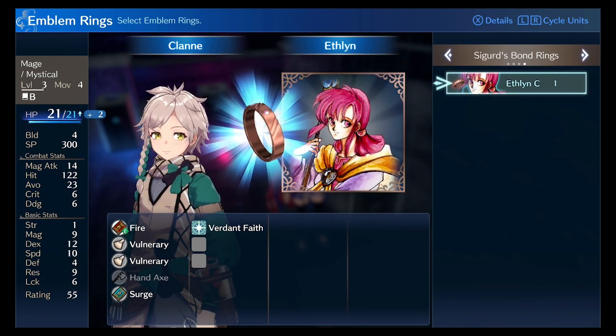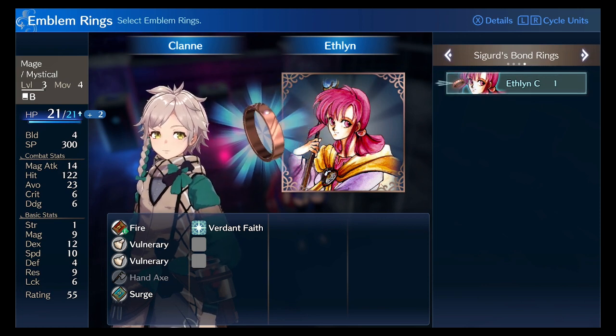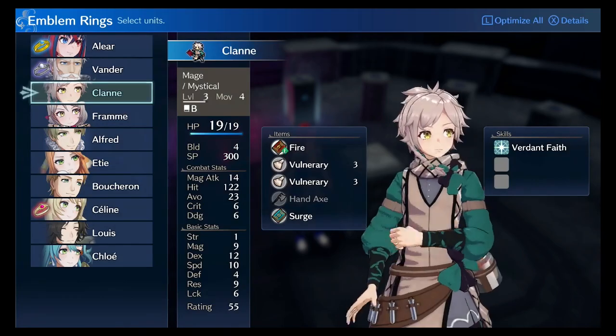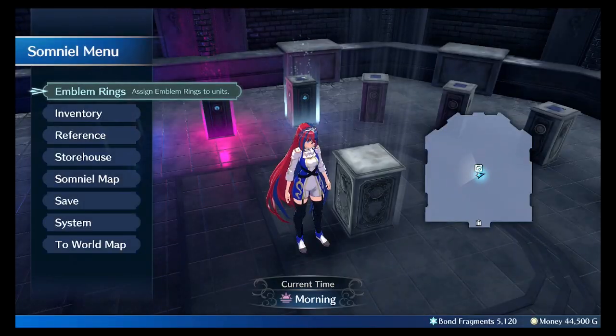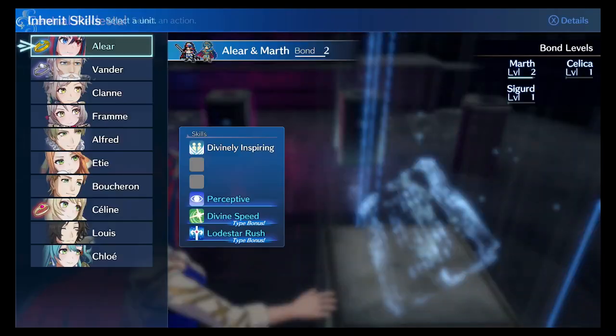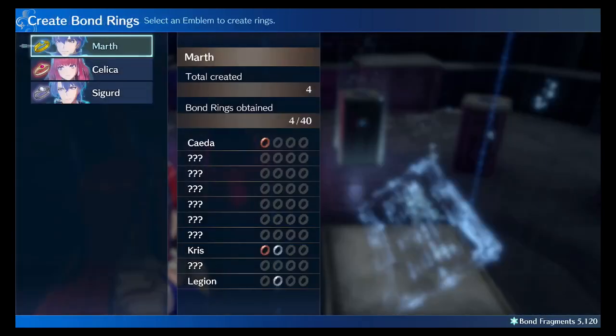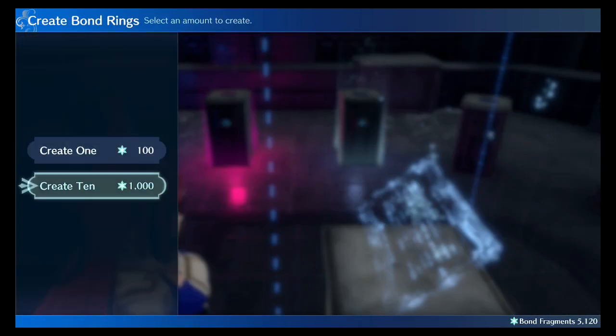Or I could give him Legion B and he would get 2 strength and 1 speed. That's pretty much it. And there's a whole lot of jargon about the strategy — like, buy 10 rings at a time, and there are certain ways that you can apparently reload your saves. I don't know, it was really confusing. But I'll create 10 bond rings.